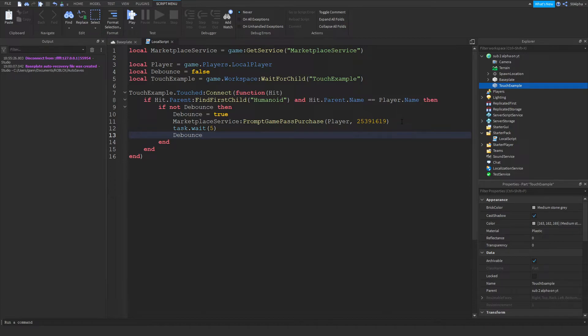Then we wait a cooldown of five seconds and set debounce back to false. A debounce is a way to add a cooldown — for example, if the player walks onto this part, every slight movement would prompt them the game pass again and it would just spam game passes onto their screen. So by checking if debounce is false, setting it to true, waiting five seconds, then setting it back to false, we add that cooldown so it only prompts once every five seconds.